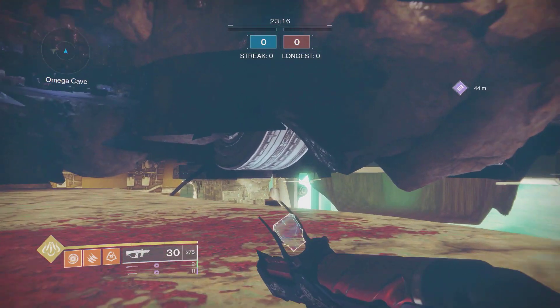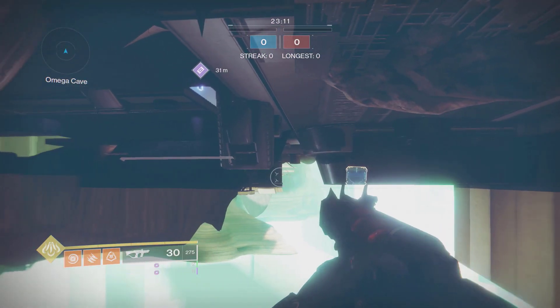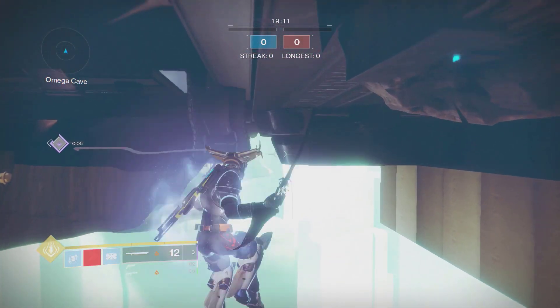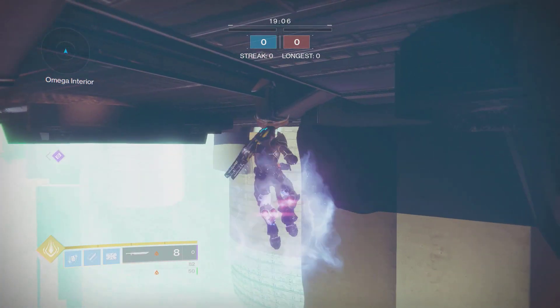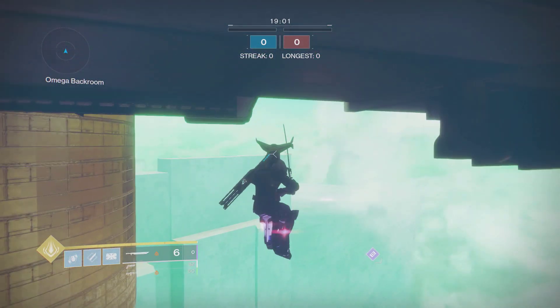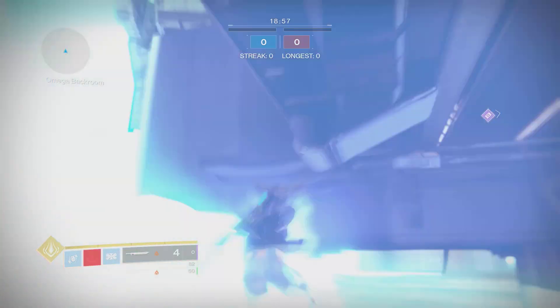Usually outside crucible maps we can jump around on tons of ledges, but here there's not a lot. I'd rather switch to my Titan and use my Lion Rampants to keep myself between the two death barriers — the top height barrier death and the bottom death barrier just below our feet.